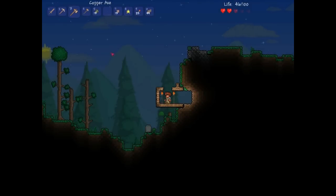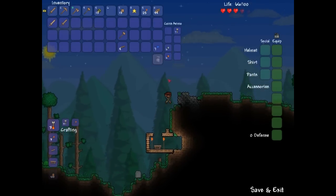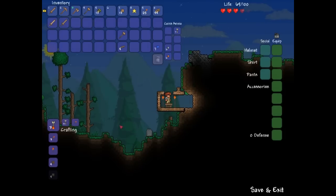Hey guys, it's Moohee and in this video we are looking at another Terraria crafting video. Today we are looking at the wooden bow and wooden arrows. These are the basic bow and arrows which you can get in Terraria and they are very easy to craft.